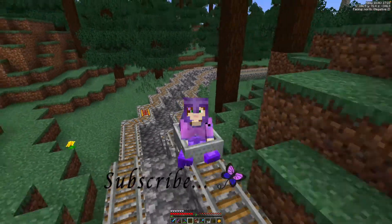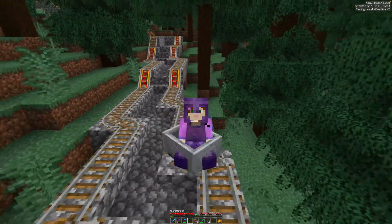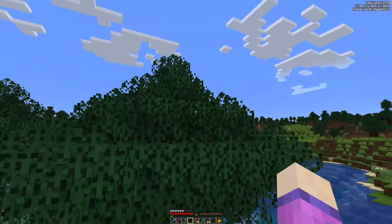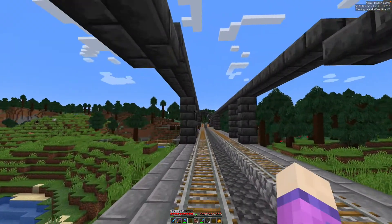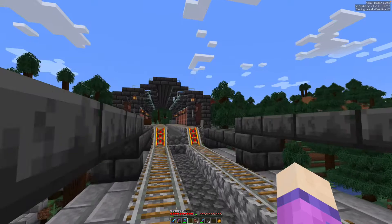Hello and welcome to this week's video. I am in Serengard, my single player world, and I have been doing a little bit of work in the industrial district. There is the factory over there and we are just going across a bridge — a railway bridge that I have built — and it's coming into the station.